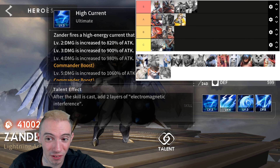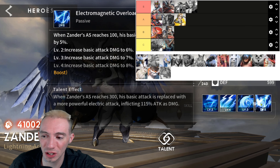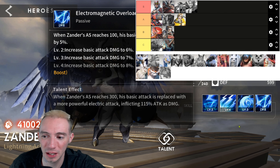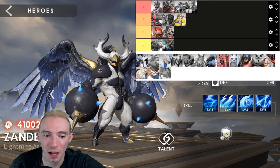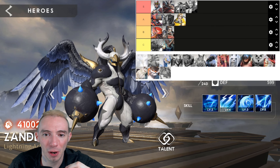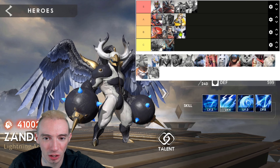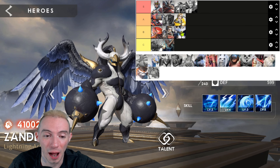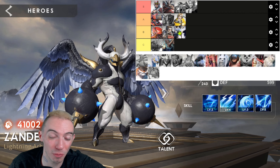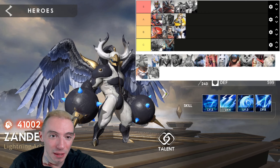Moving along we have another hunter class — Xander. He's an okay damage dealer; his ultimate does a lot of damage at 740, but other than that he doesn't really bring much to the table — mostly just increasing attack speed. The potential is there, but right now I'm putting him in B — one of the weaker hunter classes in this game. Maybe experiment and you'll come up with a decent build, but right now he's below average.